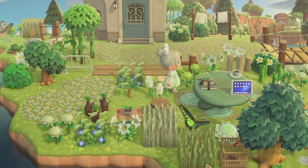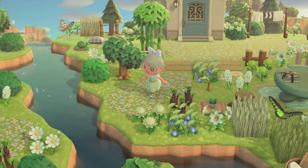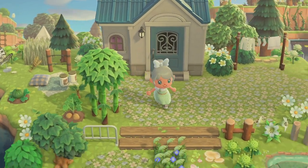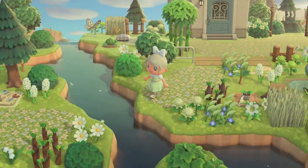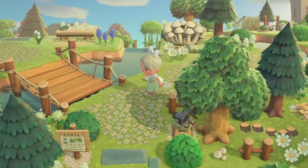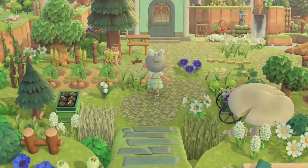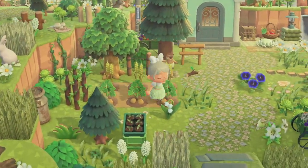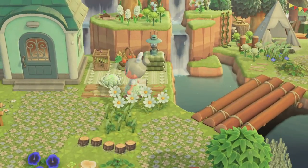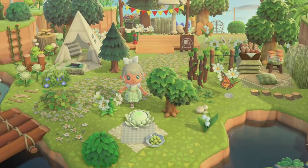Over here we have Filbert's house. I went ahead and customized some of my villagers' houses to try to match my island theme and the overall decoration style for their yard. We'll hop across another little river, and then coming back down here — I did a video for this area — this is Sylvana's yard. She has a little farm right here and I gave her a little seating or picnic area in the back.